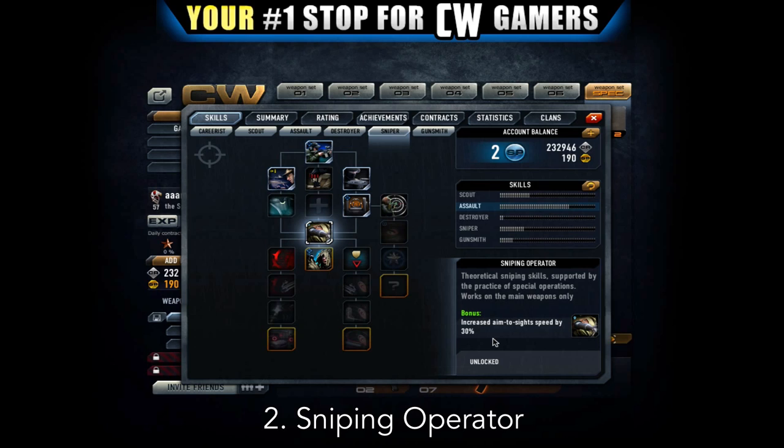If you want to aim down your sights to kill your opponent, you want to be the first person aiming at their body — you don't want them to have the advantage over you. Usually in a gunfight the first person to get a shot in accurately is going to win it. So I definitely recommend you get this; you're going to be aiming down your sights much quicker, giving you a big advantage, and it also branches out to more skills within the sniper set.